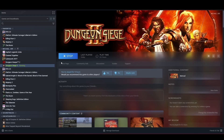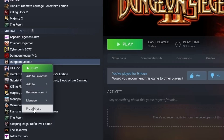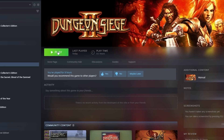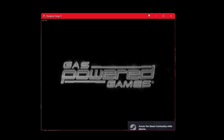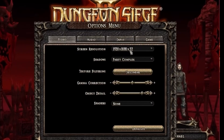I'll show you how to set up the configuration for Full HD. Right-click on the game, select Properties. In the General tab, add width equals 1920 and height equals 1080. Launch the game again.